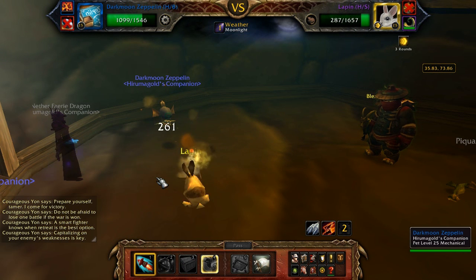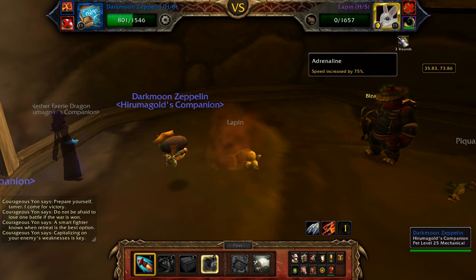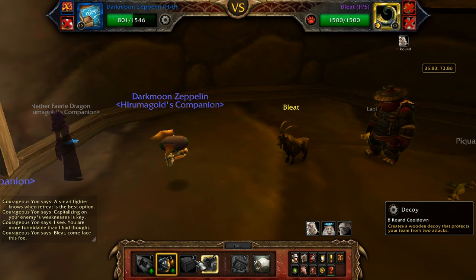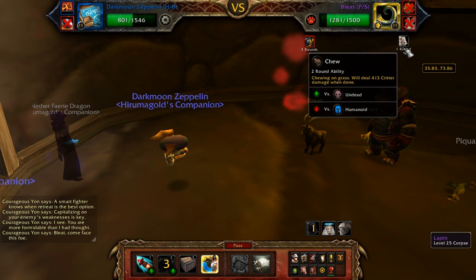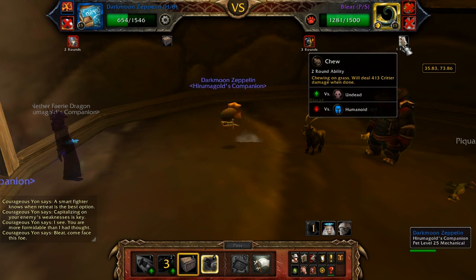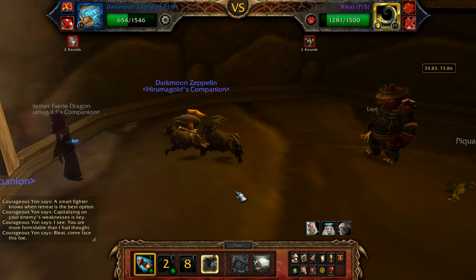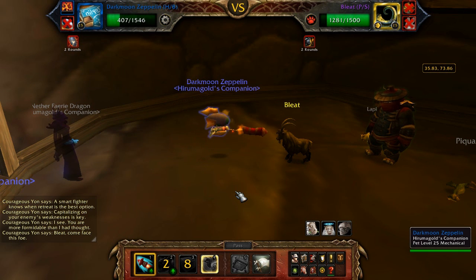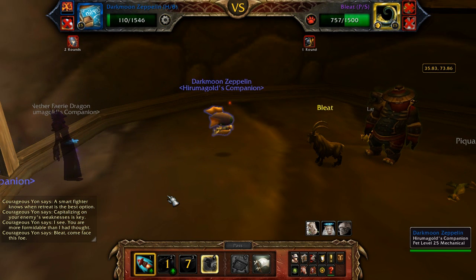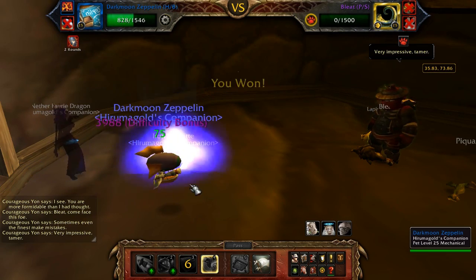In order to pet battle effectively you have to have one pet that can do major work. I need Bombing Run right here and a Decoy to block his Chew. He sets up a Stampede which destroys my Decoy, but I use it to block his Chew so I don't take double damage. Then I just spam Missile and my Bombing Run should explode on the next turn. He's dead — I worried for nothing. I still remembered my pet strategy.